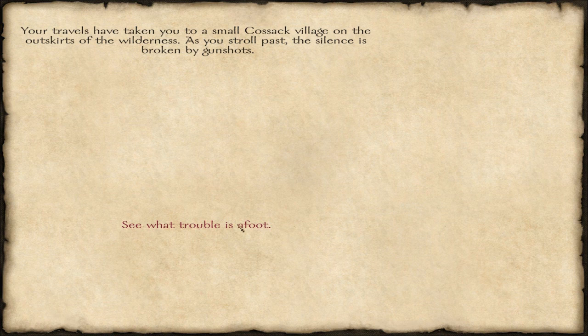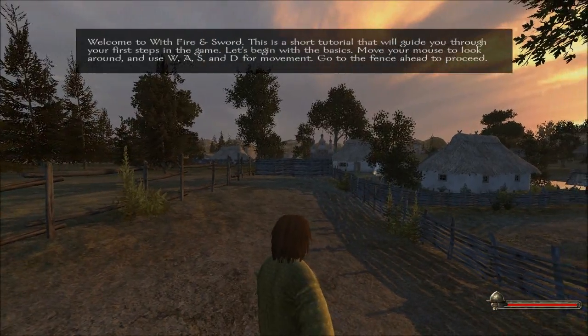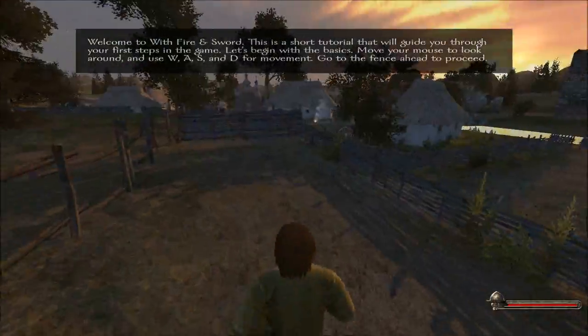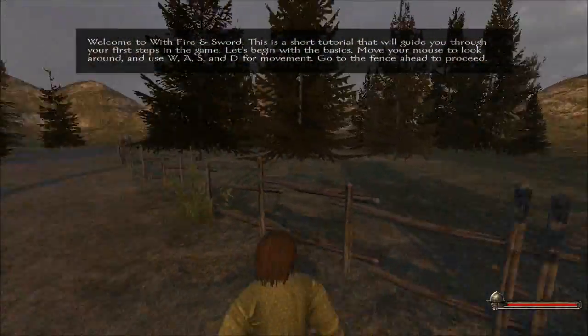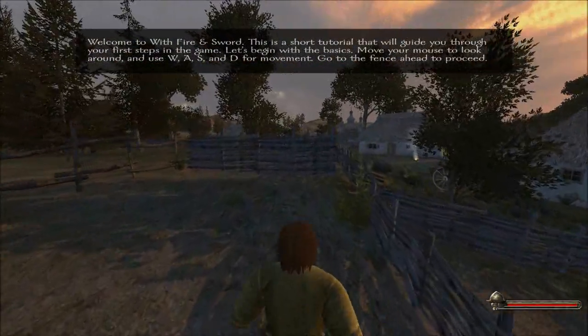Your travels have taken you to a small Cossack village on the outskirts. Let's see what trouble is afoot. The game loads — welcome to Fire and Sword. This is a short tutorial that will guide you through your first steps in the game.